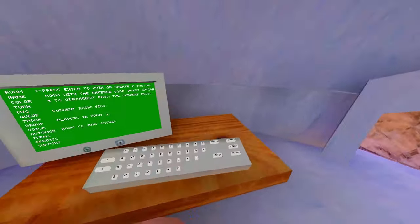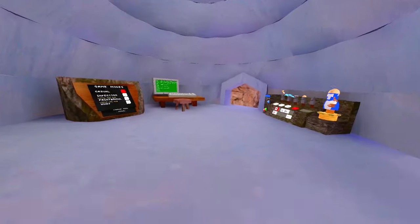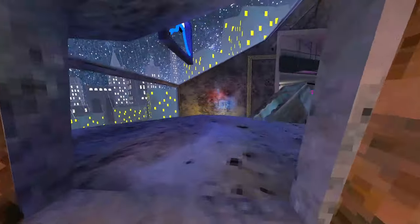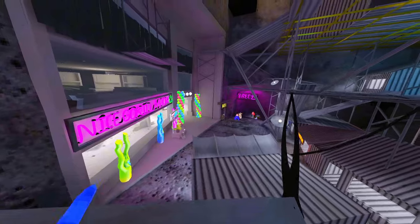The game is still glitchy — you can't even get into lobbies. Every three lobbies you just can't get into one. Real talk, Gorilla Tag needs to fix their game. I even made a whole video on all the glitches. Let's just go to City since Mountains is basically empty right now. And just so you know, it's really late at night — I should be in bed, honestly.